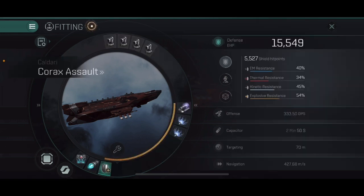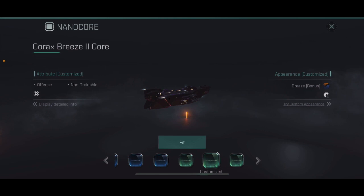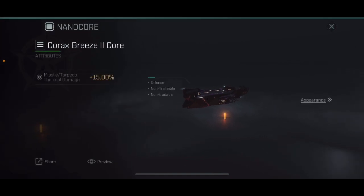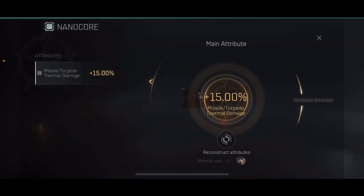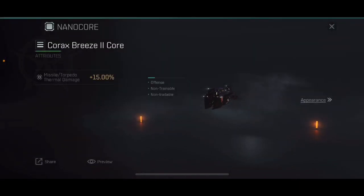Moving on to the nano cores, we currently have two options in the game. The first one being the Breeze Core 2. The reason I would not go with this one is it offers a bonus of increasing the damage on a single type out of the four. With missiles being able to apply all four damage types, boosting just one of them doesn't give you that great of a return. Going back to the fittings window, our damage went up from 333 to 346 — about a 13 point increase.